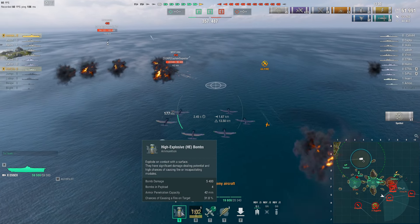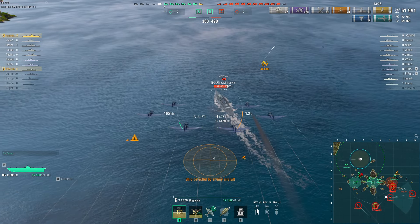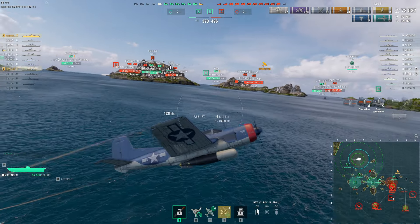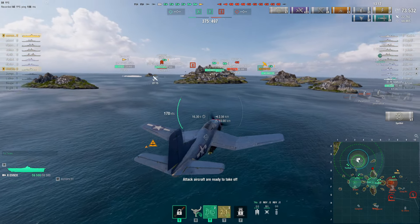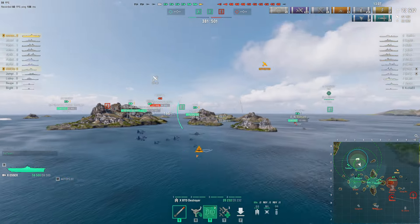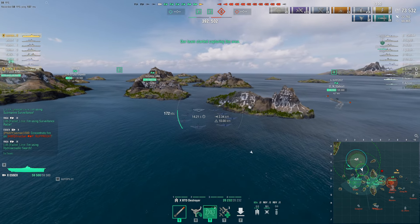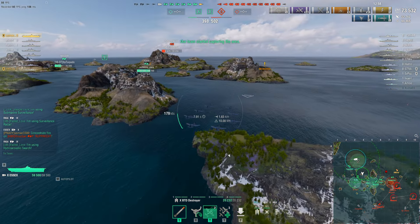With 42mm pen you can do full penetration damage to this Montana. I'm dropping on it now — it's a big battleship so I have more chances of landing bomb hits. I did 12,000 damage, which is slightly less than a Midway drop of 18–19k. A6 has more potential overall, but the bomb dispersion can be a bit wonky. You do have 24 bombs in the payload, which is a lot.